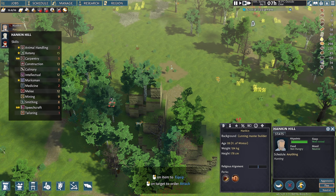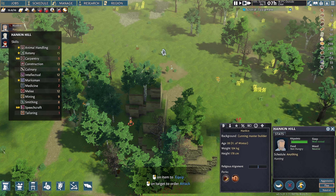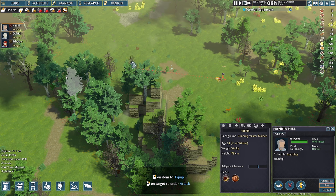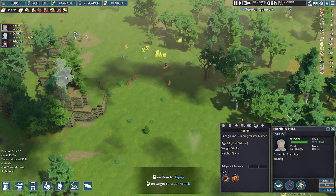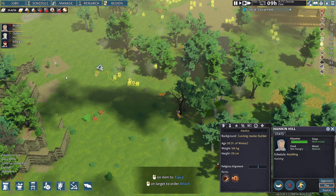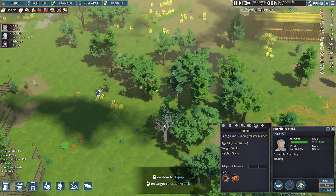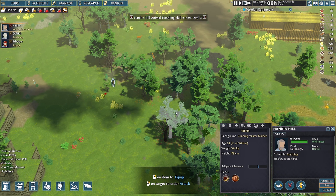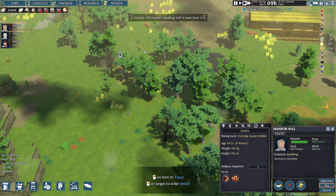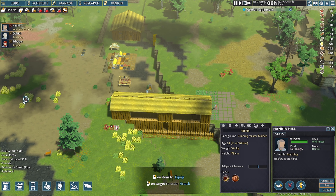Hankin's marksman skill is at seven — I don't know what it needs for the longbow but the longbow would be really useful right now. Oh, he missed — still, with every shot he increases his skills. There he sticks it! Not a moment too soon, Hankin.